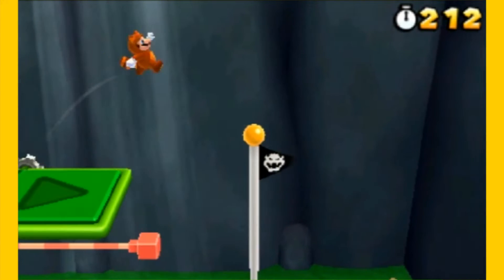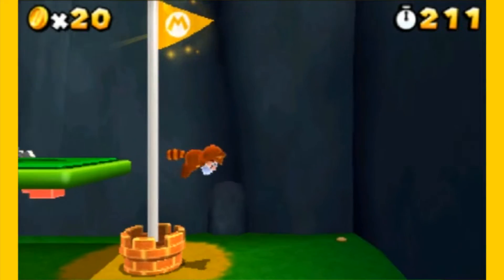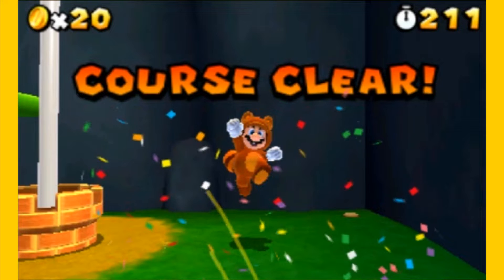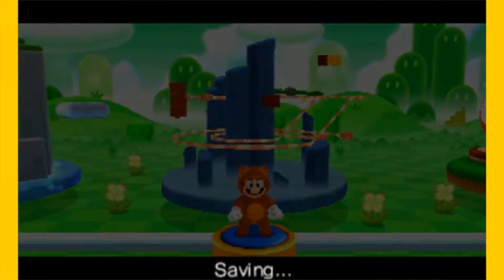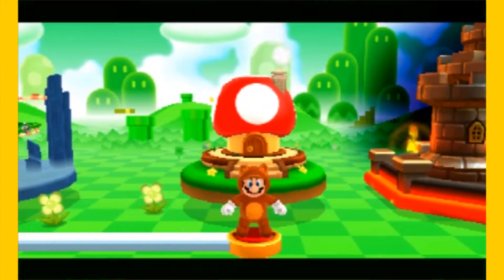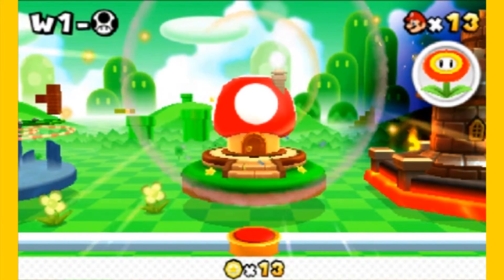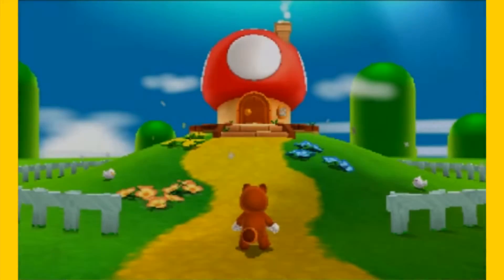There will be some interesting gimmicks to getting to the top of the flagpole, like that thing moving towards the flagpole. I will say, if you're not Raccoon Mario it is actually a little challenging to get to the top of the flagpole, because sometimes you're going to have to utilize the rolling jump, but once you get the hang of it, it's not too bad. We're almost done with World 1 — that's insane.